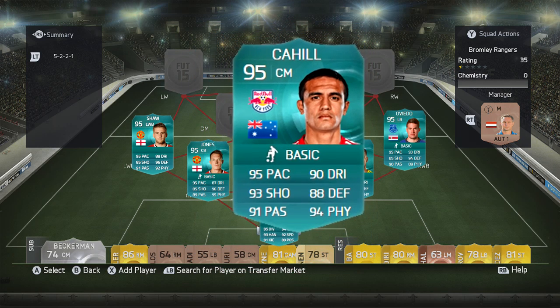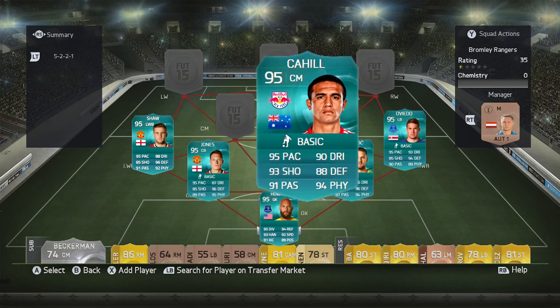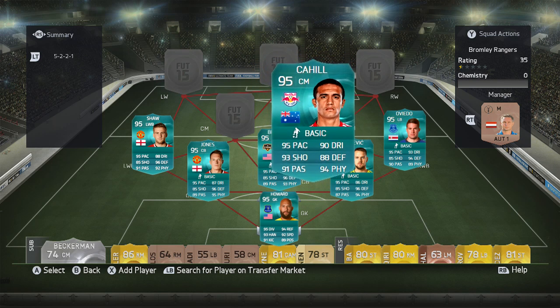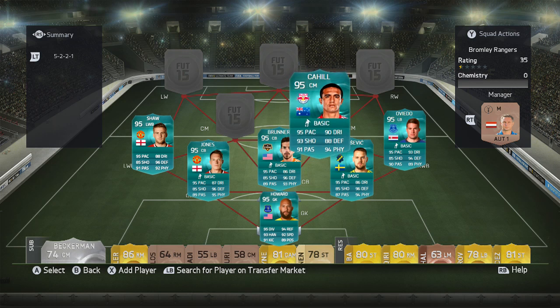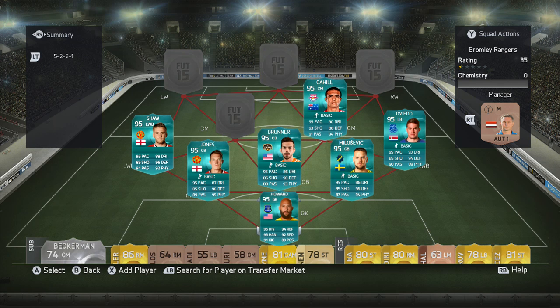And this is where the midfield gets real. We've got Tim Cahill — he's got the best header in the game on his normal card, so let's see what his ProInform stats are: 95 pace, 93 shooting, 91 passing, 90 dribbling, 88 defence, 94 physical stats. That guy in the midfield is going to be winning every header. He's got incredible physical stats, great pace, great shooting — having a guy like that in your midfield makes a difference.